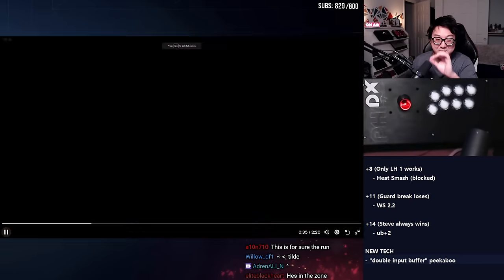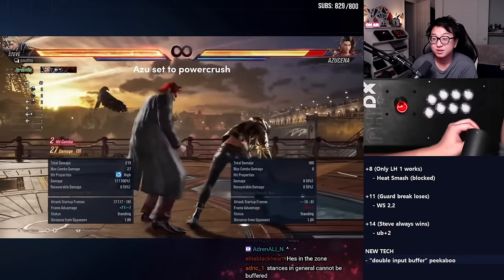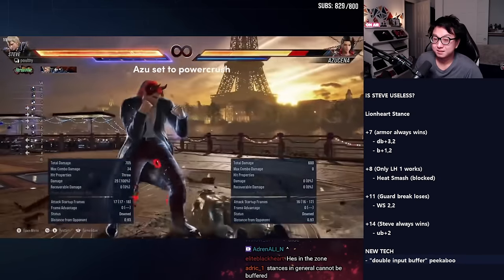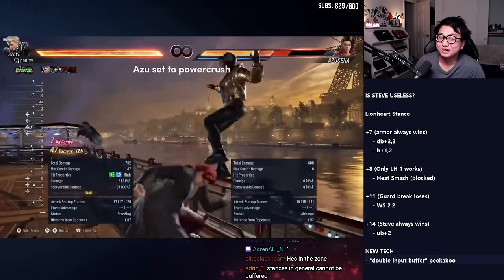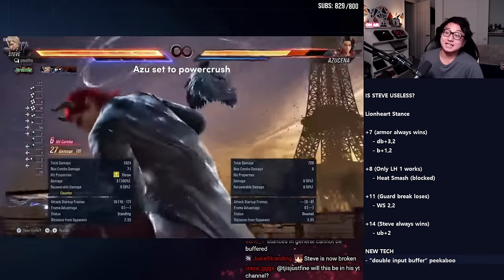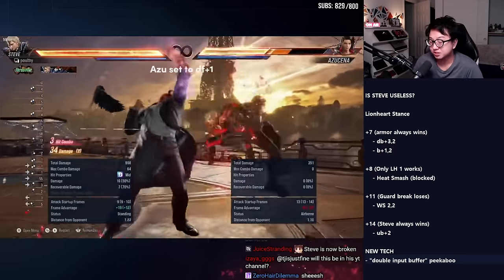Look at what he pulls off with this stance — this is amazing. Azusayna is responding with power crush. Now off of the Lionheart back 1-2, he gets the grab, and grabs are guaranteed against power crush. Punch parry into the back turn. Back turn catch off the punch parry into a full combo — 71 damage. Heat smash — that's also a good option. Heat smashing out of peekaboo to beat power crush. Heat smashes beat power crushes.